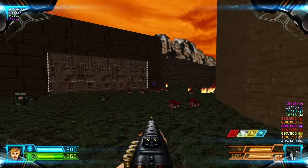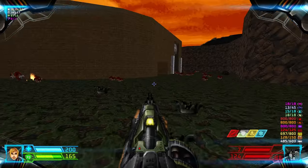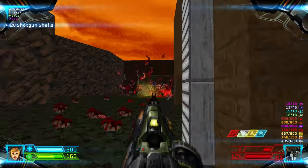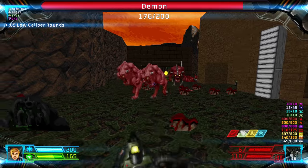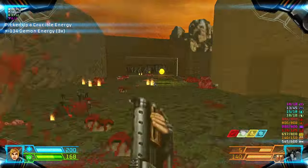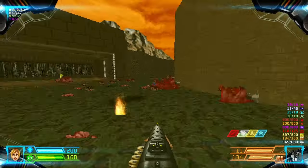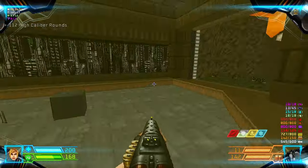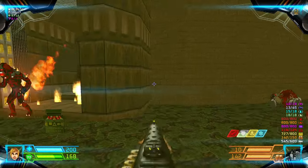Open the compartment over here and then open this door for a ridiculous amount of Pinkies. From where the Pinkies are you can grab the Yellow Key, and then open up the Yellow Door. Kill this straggler Imp.